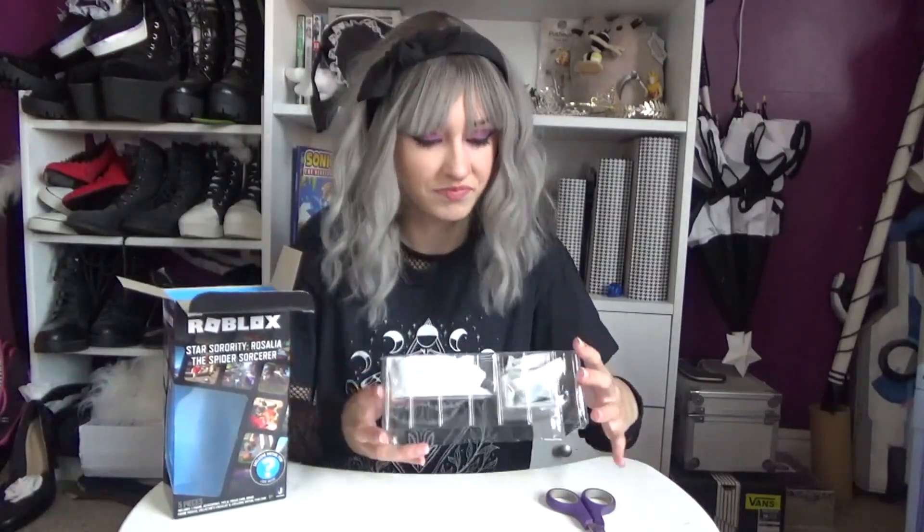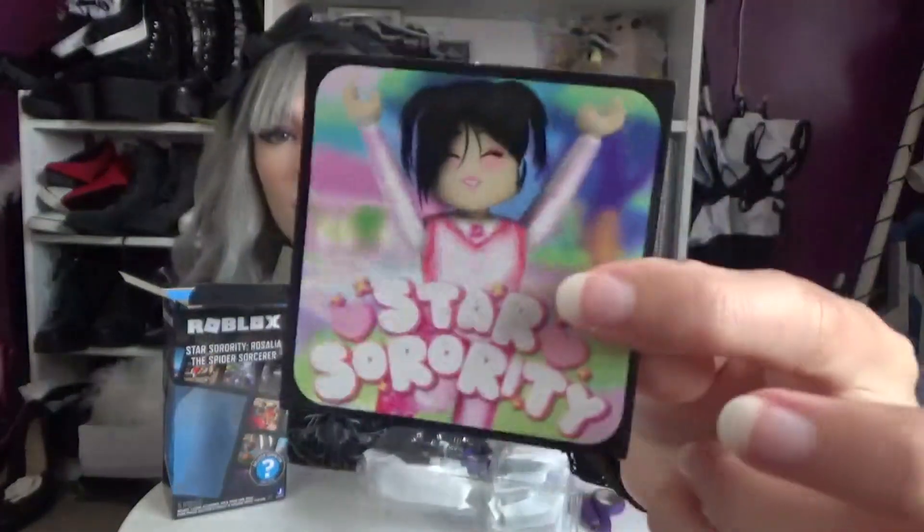I've opened it up and I see Star Sorority on the top. This is the tips and tricks card. It says: finding hidden coins around the map will reward you with in-game currency; you can earn more by playing mini games; trust the magical portals and secret doors, they can bring you to new magical worlds. That was created by Prince Star.